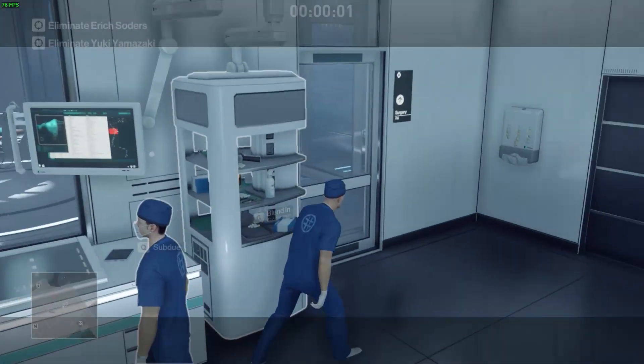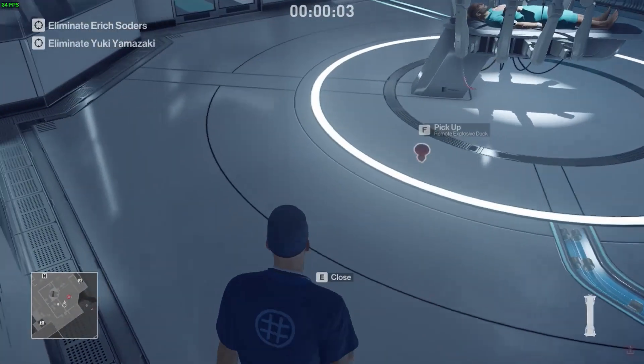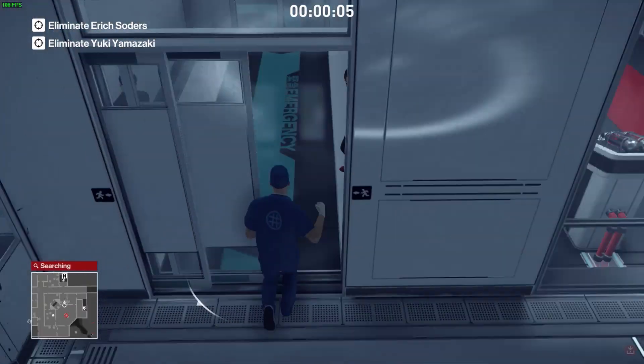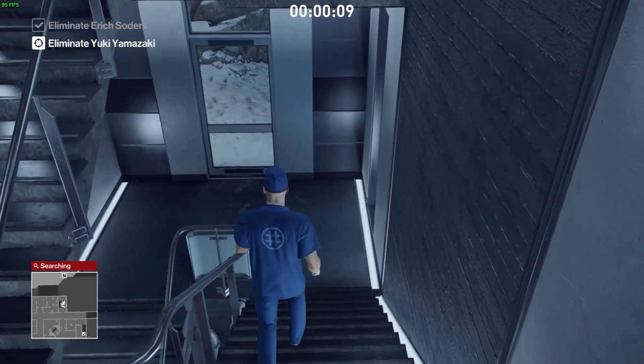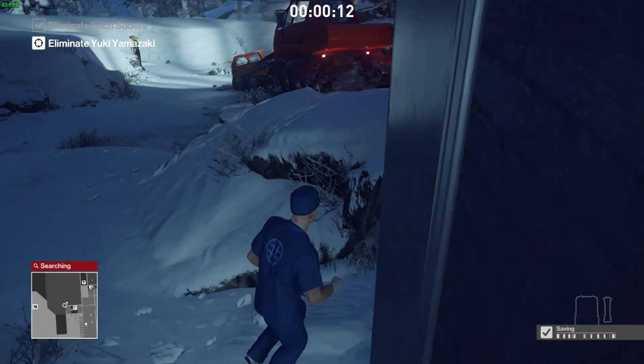It's pretty simple — let the cutscene play a little to avoid the enforcer, then throw the duck at Soders and blow it up. I'll drop a breaching charge as well. I don't think I need to explain this part much — it's pretty self-explanatory.